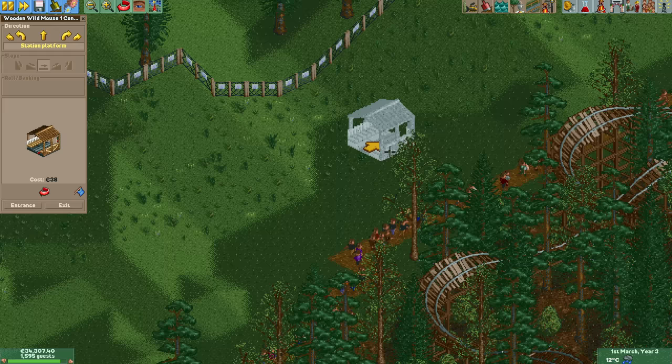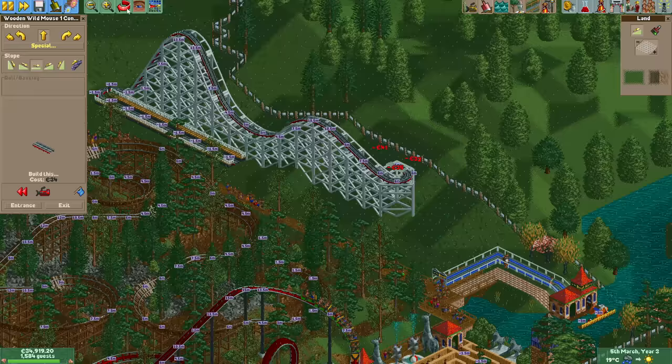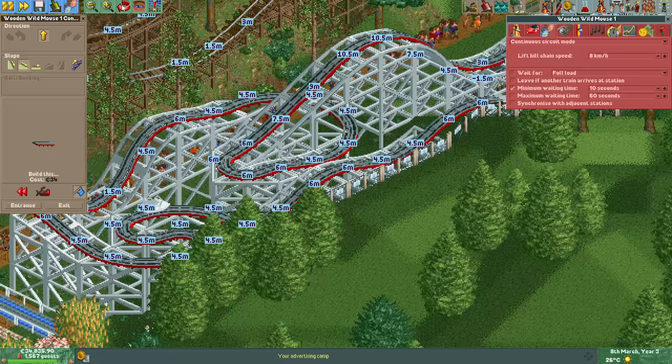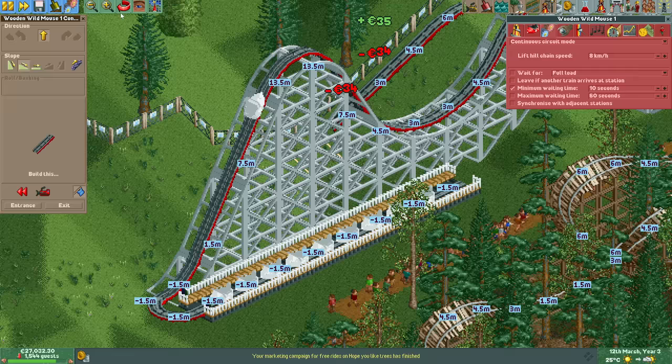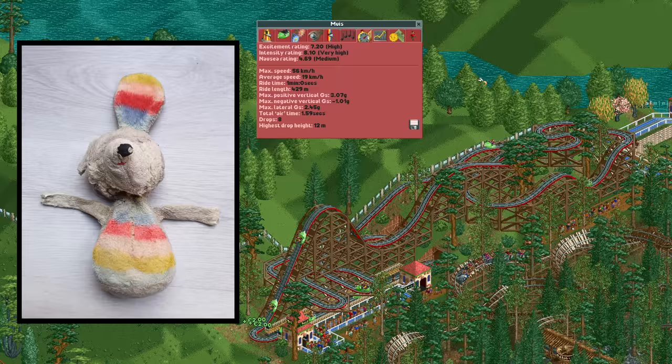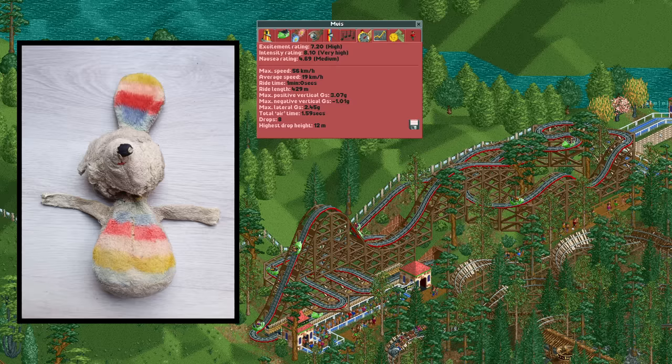First up is a compact narrow wooden wild mouse coaster. With access to the tiny turns, wild mouse coaster types are great for squeezing into any tight space. I named this one Mouse after my childhood mouse plushie — she is missing both feet, hands, eyes and one ear and has massive holes all over her head, but I promise she's still alive and doing quite well.